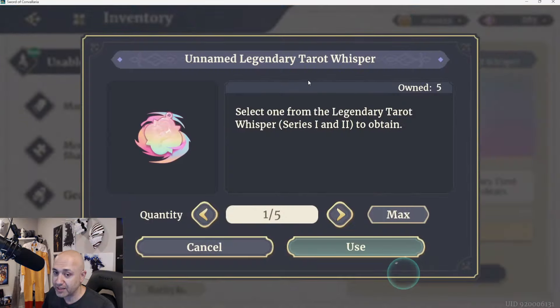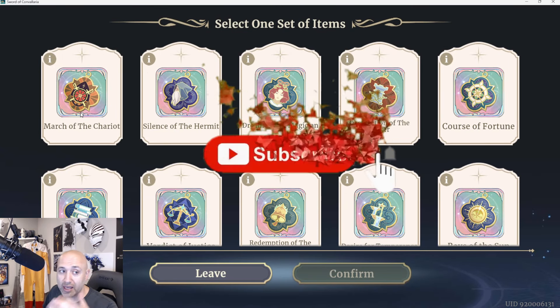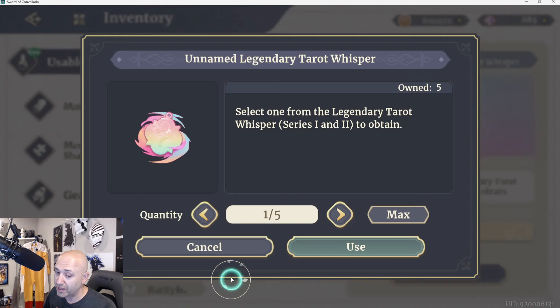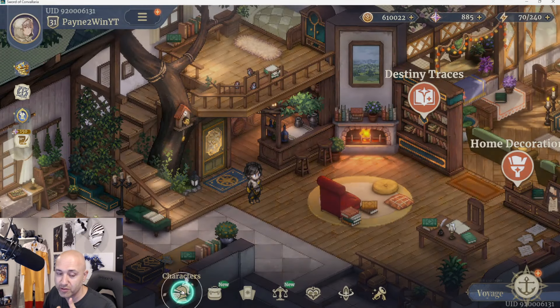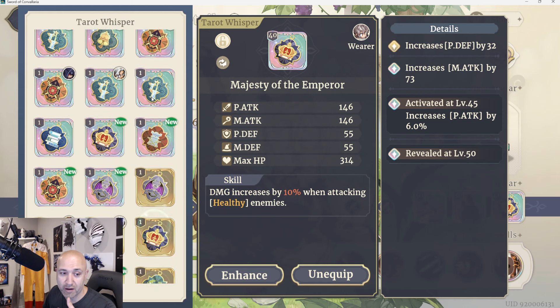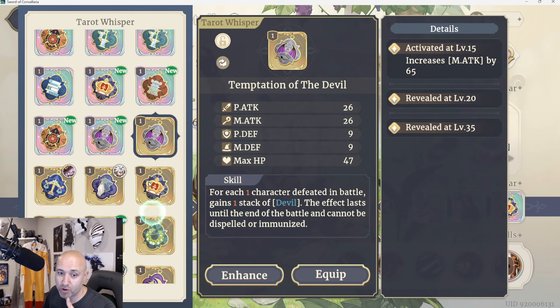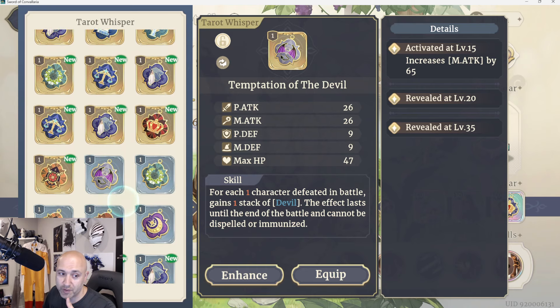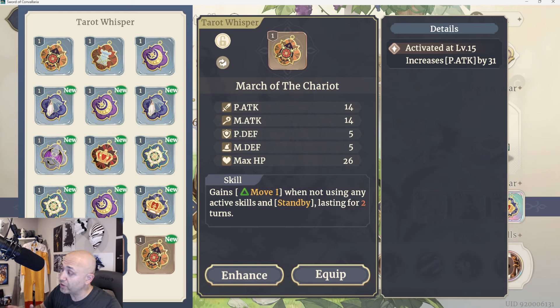I'm going to open this up — you can see these are going to be legendary tarots. The first thing I want to talk about is rarity. Each one of these tarots can be a different rarity, all the way from common. Let me show you an example — let's go to a character screen. If I go to my tarot section on Cole, for example, you're going to see I've got legendary, I've got tarot whispers that are more epic, I've got rare ones, and then I've got common ones. They are exactly the same when it comes to rarity as your characters.